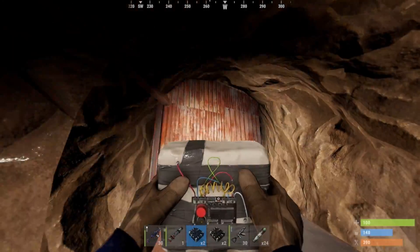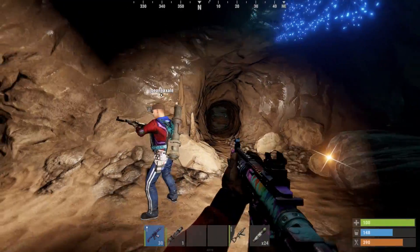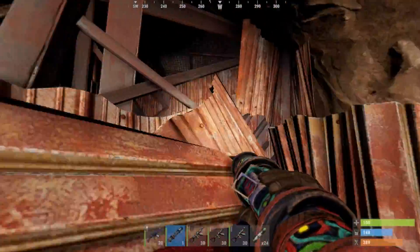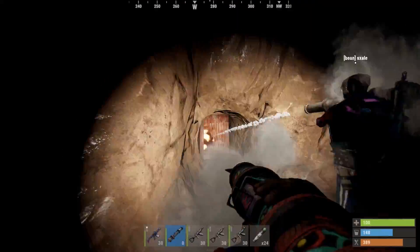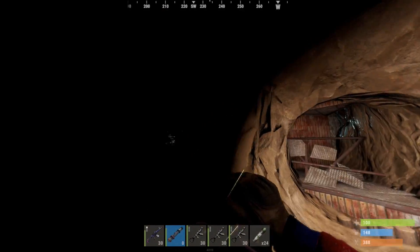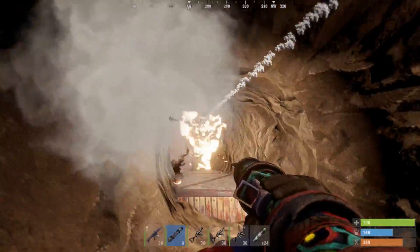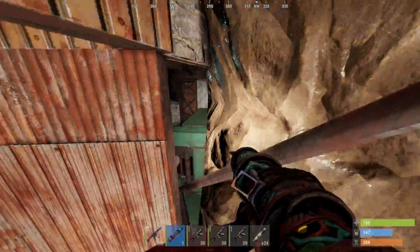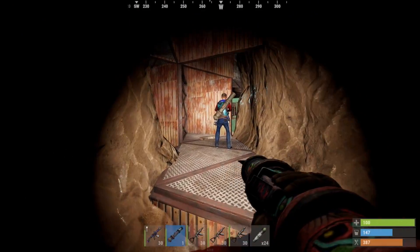Sheet metal — not bad, already a good sign. That's all my C4. Another sheet — all right. There's some stone on the right but we can't really fit through that. Oh there's a workbench — nice, already in there. C4 this wall. How many? Four. I've got three.